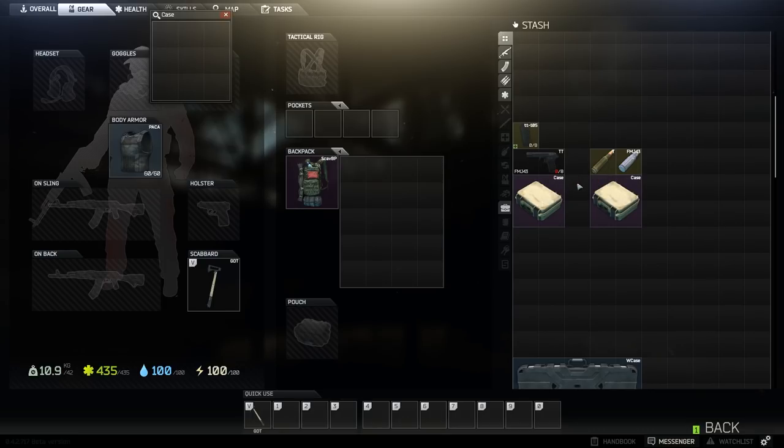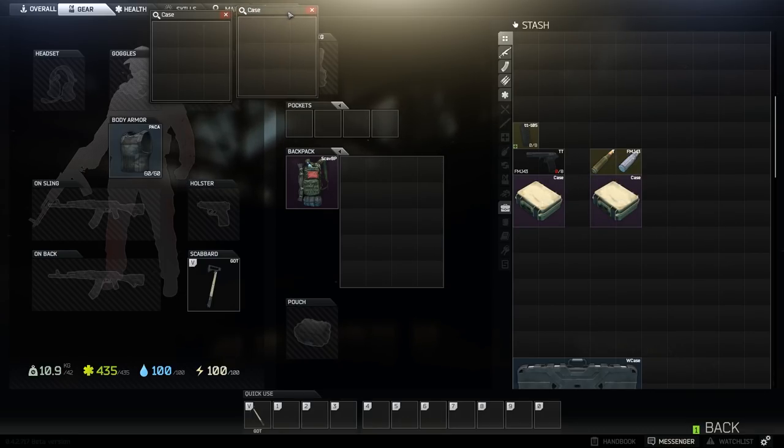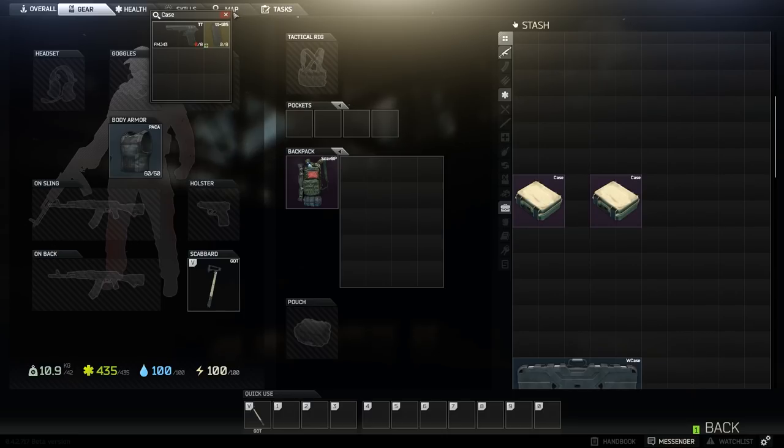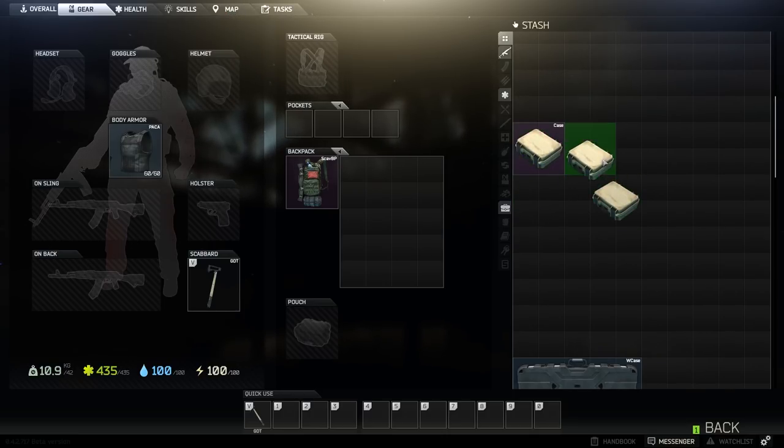If you have a founders pack that includes the pistol case, this will probably be the first non-secure container that you can get. It carries pistols, magazines, and ammunition. It's a 2x2 container that has a capacity of 3x3, making it very useful if you have pistols that you often use in raids.